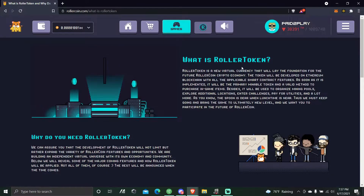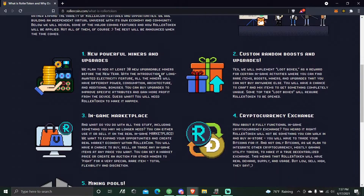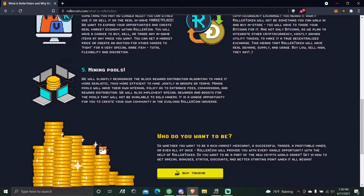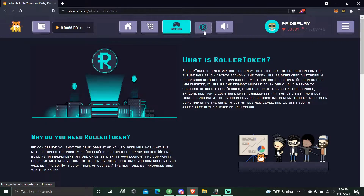The Roller Token is their in-game currency and it's also listed on CoinGecko and on exchanges. I'm gonna leave a link in the description. It works like this: if you mine together with people — so if you use my link, we mine together and we get rewards from each other. So everything I'm mining benefits you too.